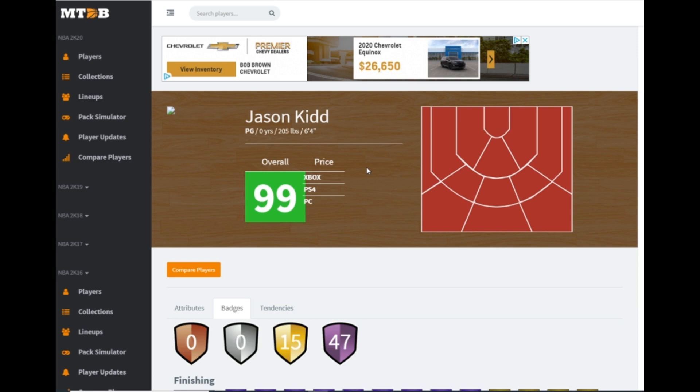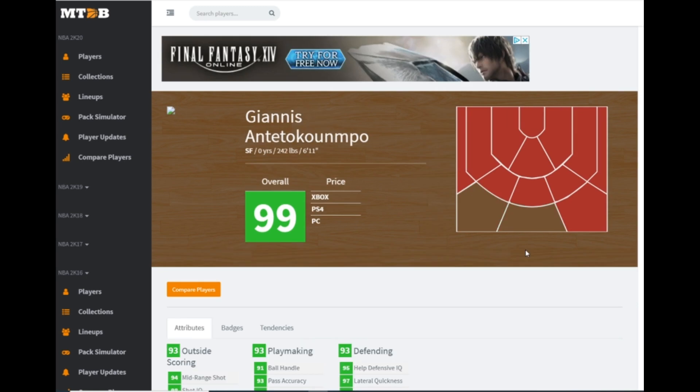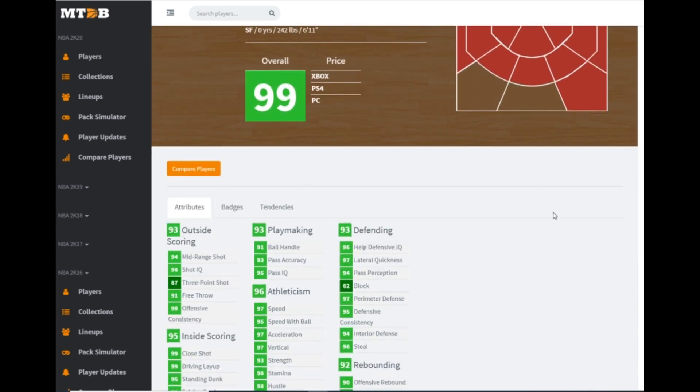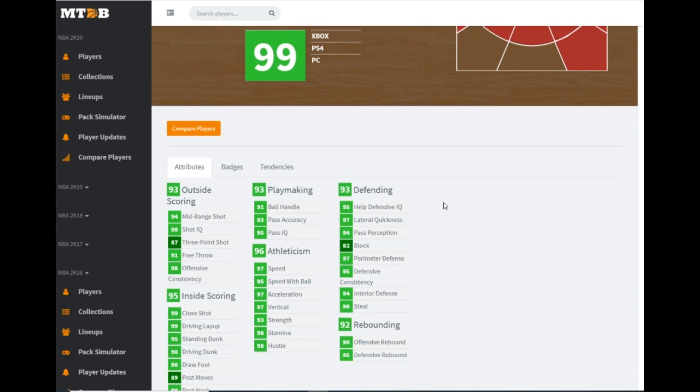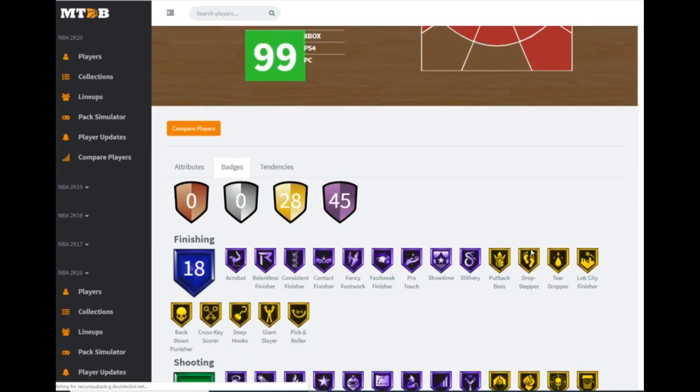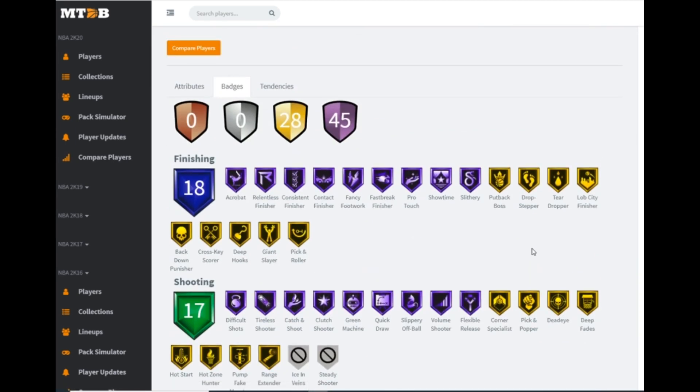Now we get to my boy — I'm holding something in right now — I'm so excited to get this Giannis Antetokounmpo card. Galaxy Opal Giannis — not the set reward, I'm shocked. 87 three-ball, 98 driving dunk, 97 speed — and that's different on Giannis — 91 ball handle, his post game is going to be filthy, 97 lateral quickness, 97 perimeter defense, 96 steal rating, and good rebounding. His lowest stat is his three-pointer — or technically his block at 82. Just absolutely crazy.